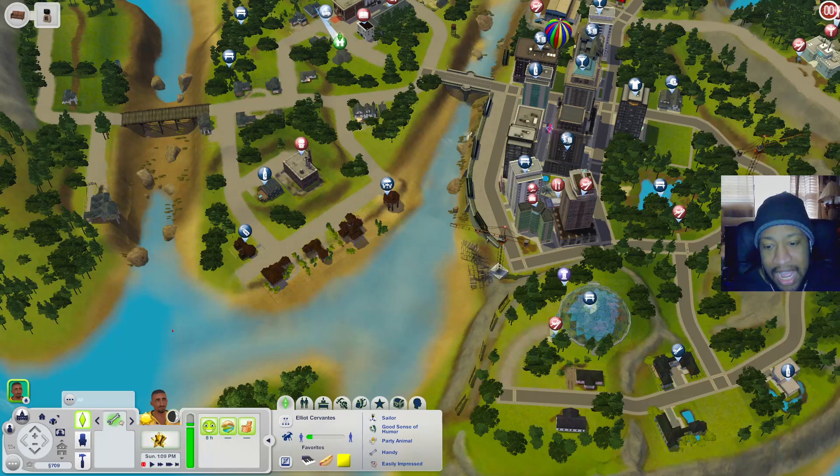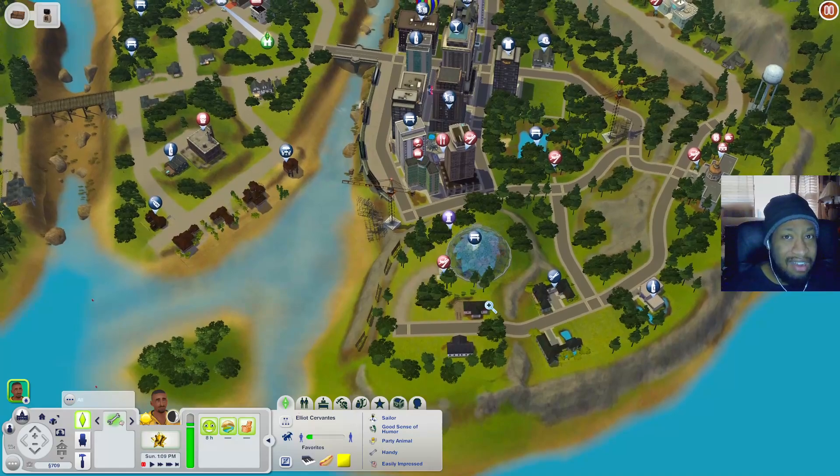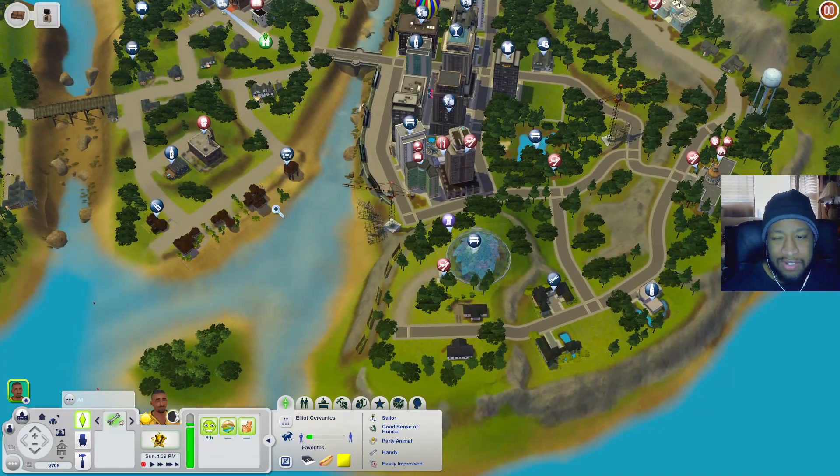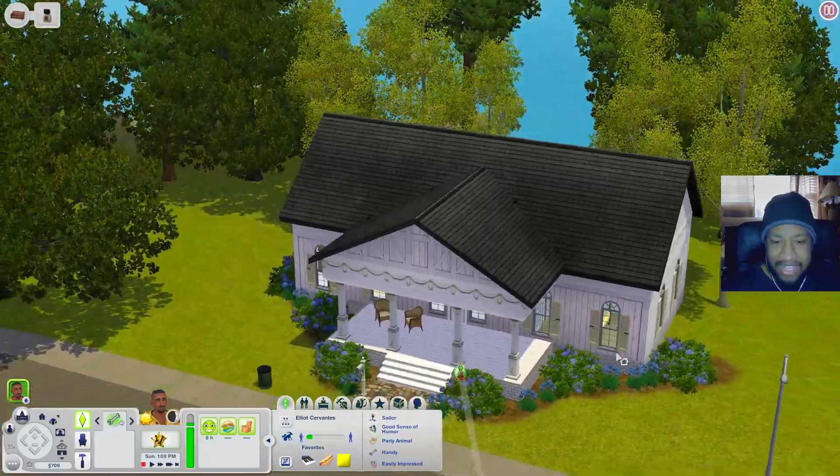We've seen most of the community lots. Now let's check out some of the houses. We'll start down here and work our way around - we may not see all of them but I'll skip around to give a general idea of what the world looks like.